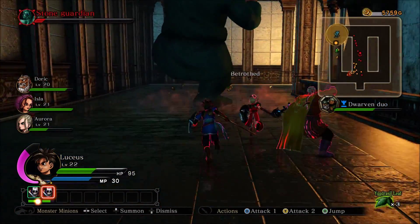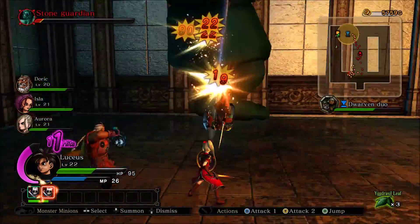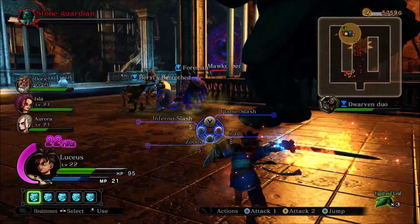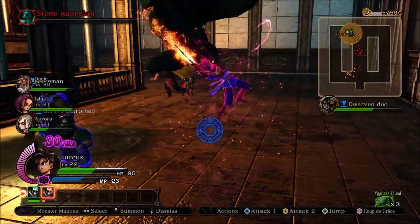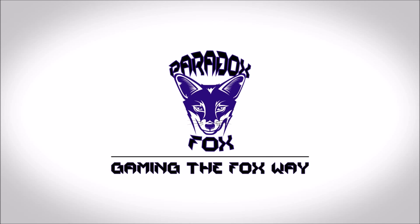I'll have Doric use his Vimstone again, though sadly his AI does not use it very often. The boss is almost down. I recommend attacking the minions more than I did here to build up your tension faster, especially if you can get the boss's attention while you're near them. Time for a finishing blow — there we go. As you can see, the Stone Guardian has been defeated.